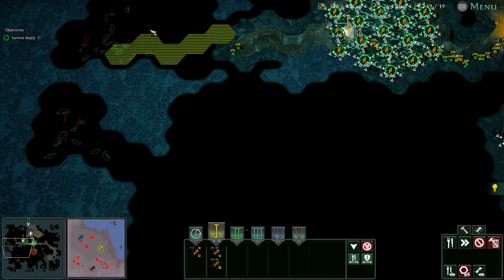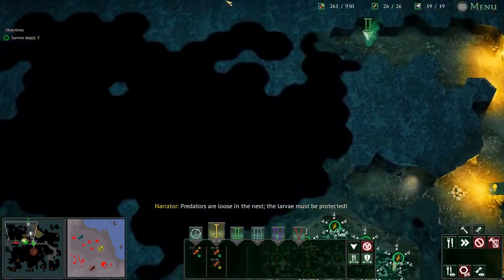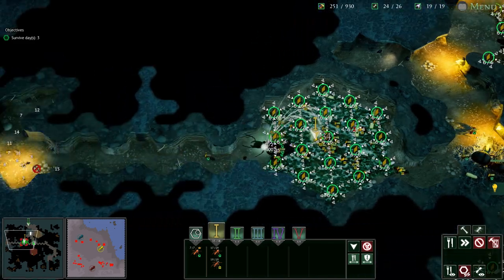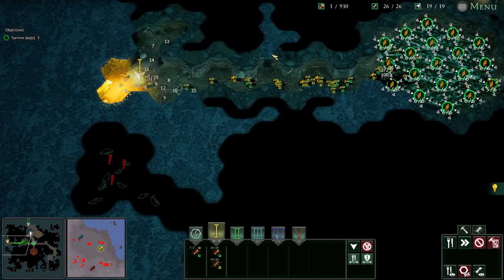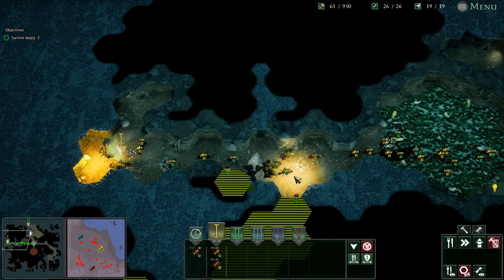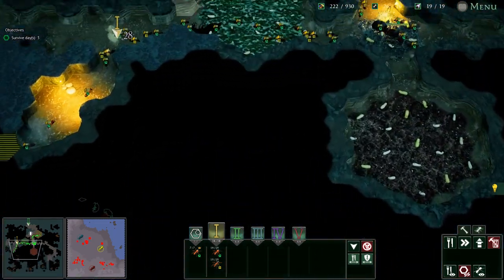Let's upgrade that. We want to hopefully get as many level three mortars as we can — that is a huge difference for us. Every second one, so then we can get the inner ring. Let's dig that out while we're doing it because they look like small scrubs — that'll be no worries. Then we'll head down here, clear these two out, clear that out, and somehow get over there.